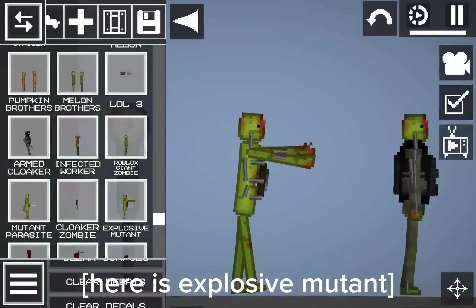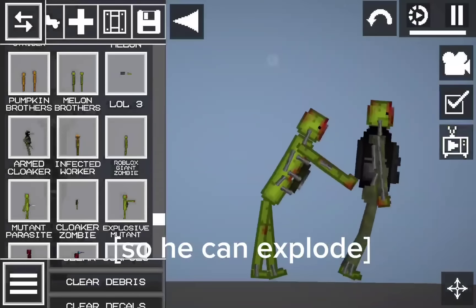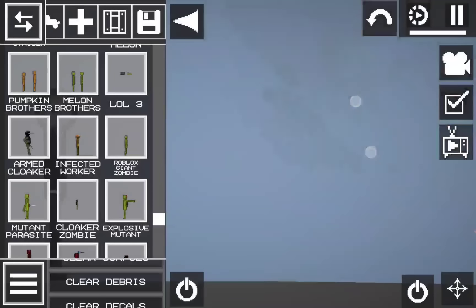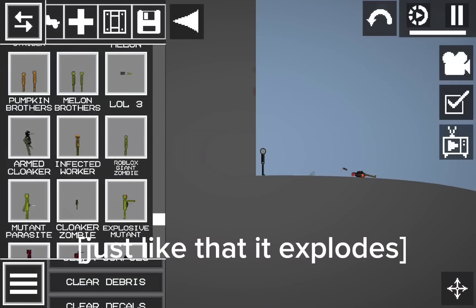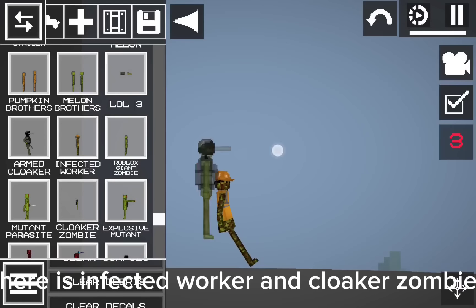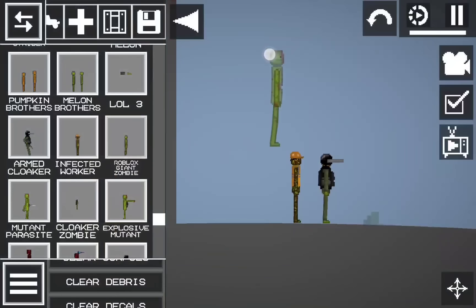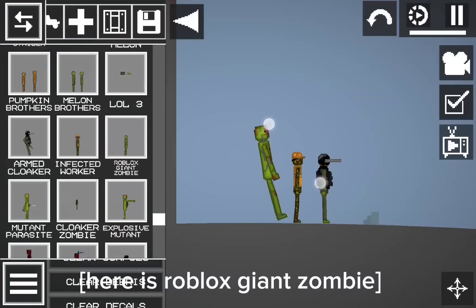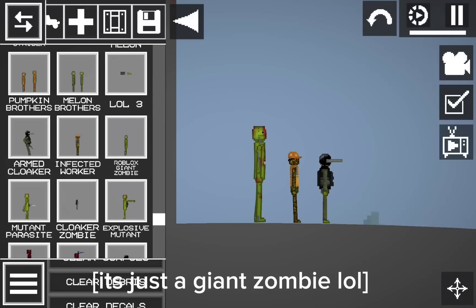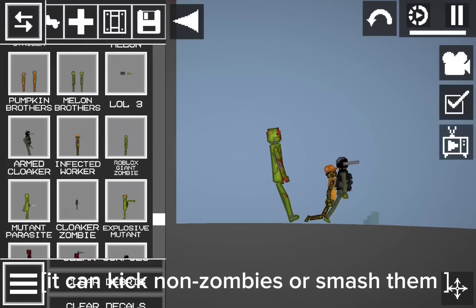Here is Explosive Mutant. I placed a landmine on this guy so he can explode — just like that, it explodes. Here is Infected Worker and Cloaker Zombie. One of them is fireproof. Here is Roblox Giant Zombie. It's just a giant zombie lol. It can kick non-zombies or smash them. Lemma rip this zombie's body parts.